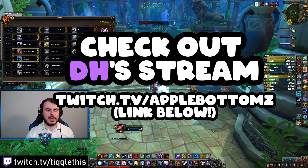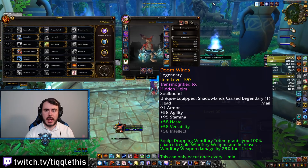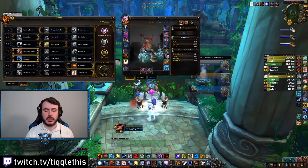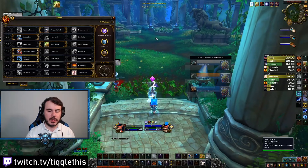Hey everybody, I'm playing with Apple Bottoms here. I'm doing some Enhance DH Disc Priest. I'm using Doomwinds and I'm going to show you kind of how it goes. These are just like 10 games and they're extremely fast-paced. We have to pop a lot of cooldowns pretty quickly, but it's all good.